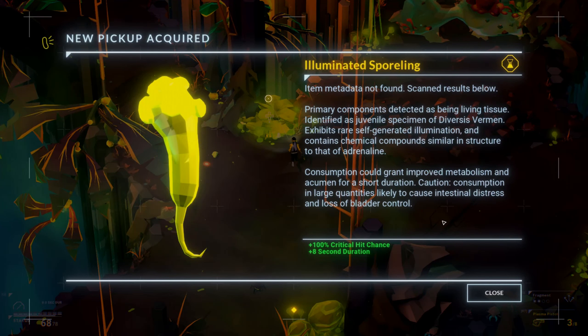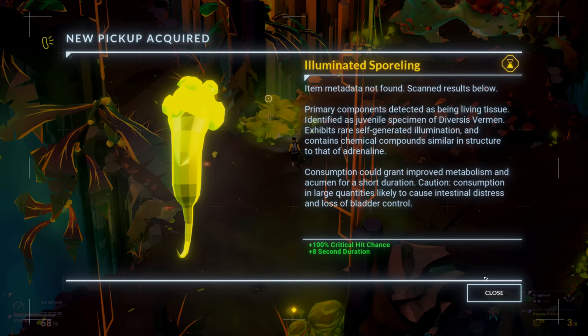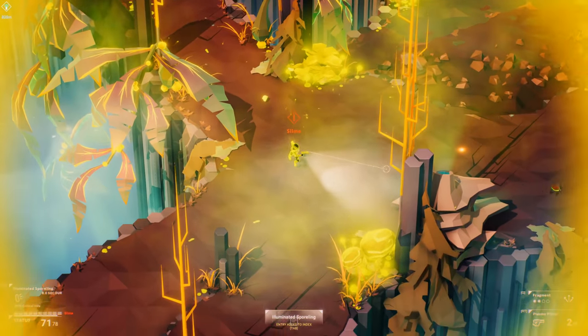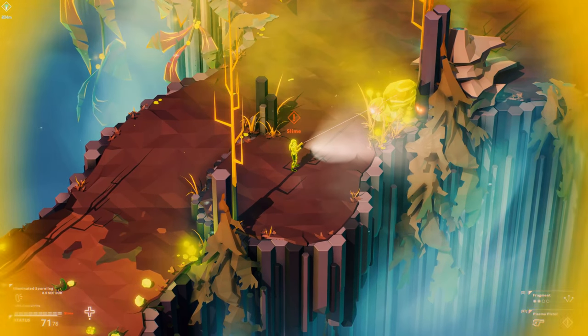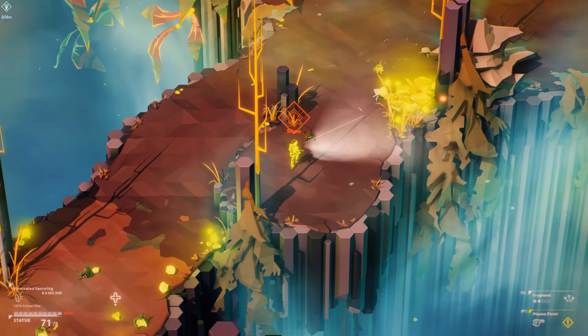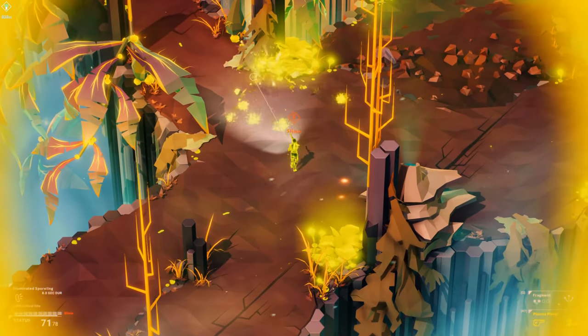Illuminated sprawling as a pickup — 100% critical chance, eight second duration. So this is gonna be something we can use with our Q key — useful for emergencies. Let's see if we can destroy this. Yeah, we can. That's good. At least I'm assuming it's good.